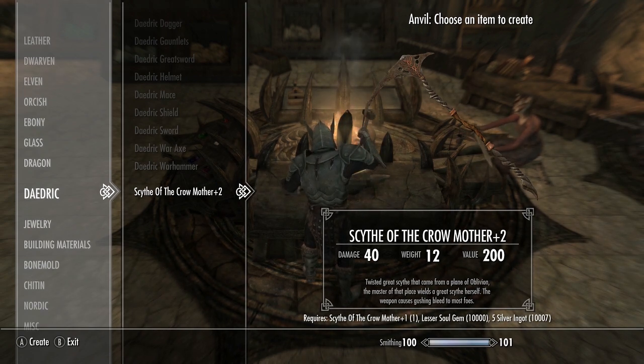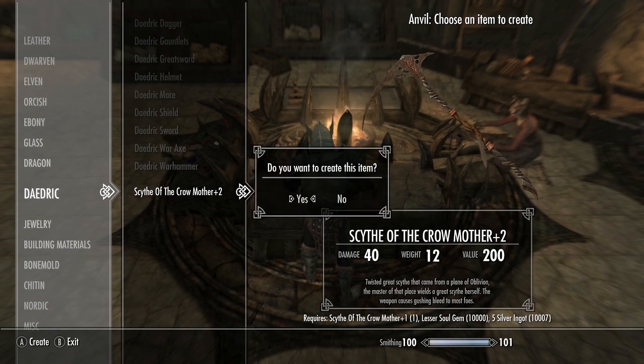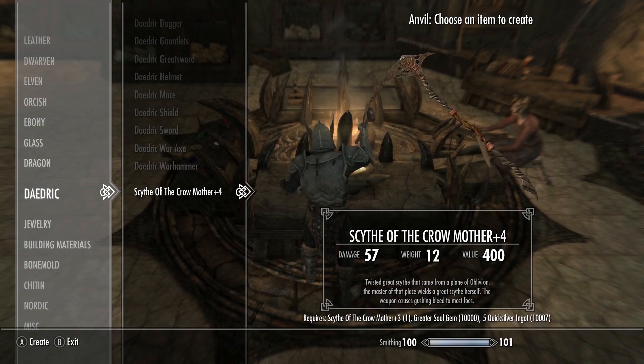The +2 upgrade requires the Scythe of the Crow Mother +1, one empty Lesser Soul Gem, and an additional five Silver Ingots. The +3 upgrade requires three Silver Ingots, one empty Common Soul Gem, and the Scythe of the Crow Mother +2. Following that theme, the +4 upgrade requires one empty Greater Soul Gem and five more Silver Ingots.